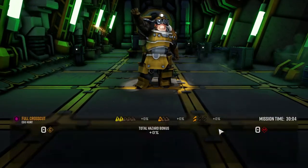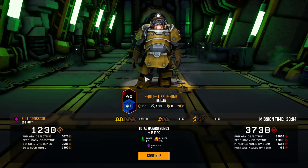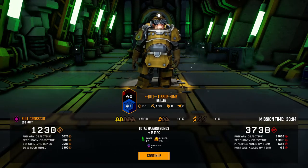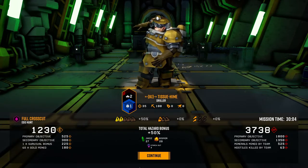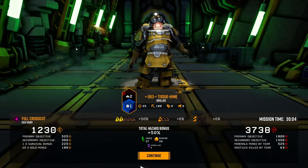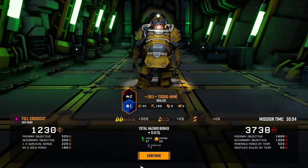Alright, so we tried two of the four characters. I felt like I did worse than the engineer honestly, but it is what it is. We got 1,230 credits. That was interesting — in the next one I'm gonna try one of the two characters I haven't tried before. I hope you enjoyed it, this has been another Deep Rock Galactic let's play. Until next time, thank you for watching and have a nice day.